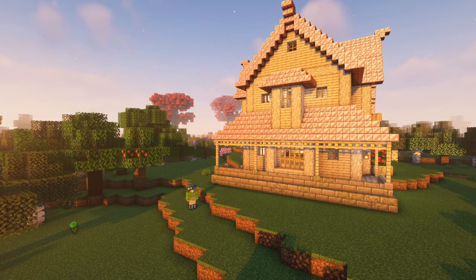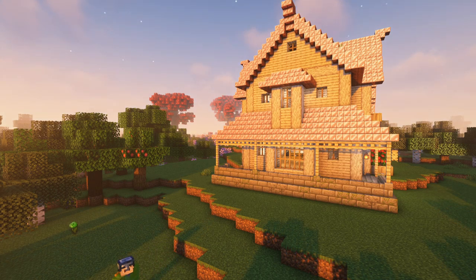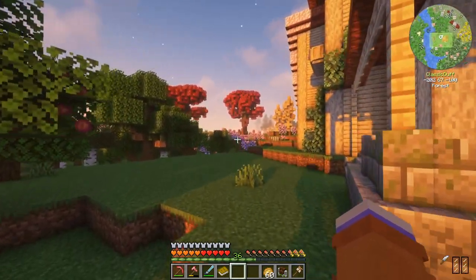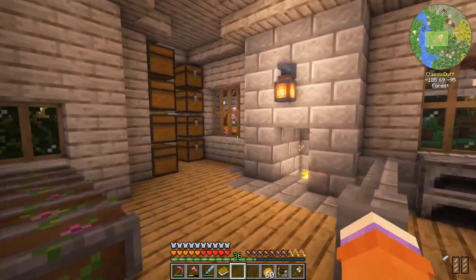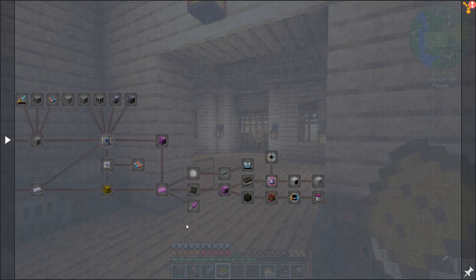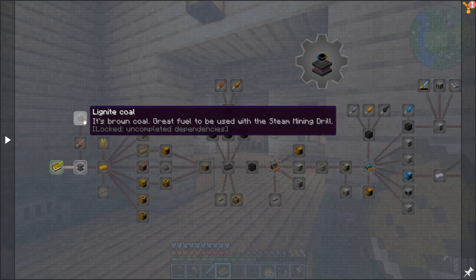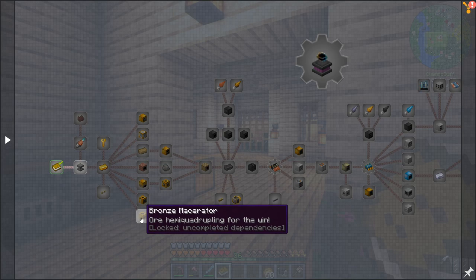Welcome back to another episode of All of Fabric 6. Last episode we built the farmhouse, which is looking quite majestic in the sunset. Today we're working on a couple of things: one is getting into a little bit of Modern Industrialization — not as much as we did in All of Fabric 5 — just enough to get the steam mining drill, some bronze, and start doubling ores with steam machines.